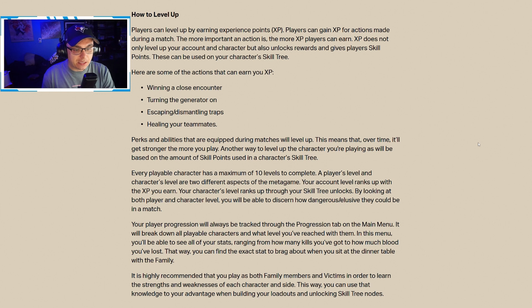A player's level and a character's level are two different aspects of the metagame. Your account level ranks up with XP you earn; your character's level ranks up through skill tree unlocks. By looking at both, you can discern how dangerous or elusive someone could be in a match. Your progression is tracked through the progression tab on the main menu, showing all characters and your level with them, including stats like kills and blood lost. It is highly recommended to play as both family members and victims to learn each character's strengths and weaknesses.